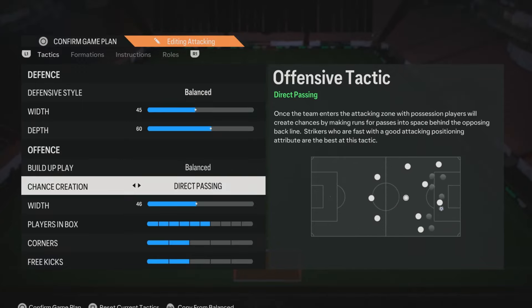For chance creation, direct passing is very important — it's the most meta option by far. When you use direct passing, your attacking players commit runs, the opposition defender follows, over-commits, and then the attacker tracks back so you can cut back into the space. Your attackers also bunch up against opposition defenders, making it easy to isolate a specific defender and take them on in a 1v1 style. Direct passing — very important.